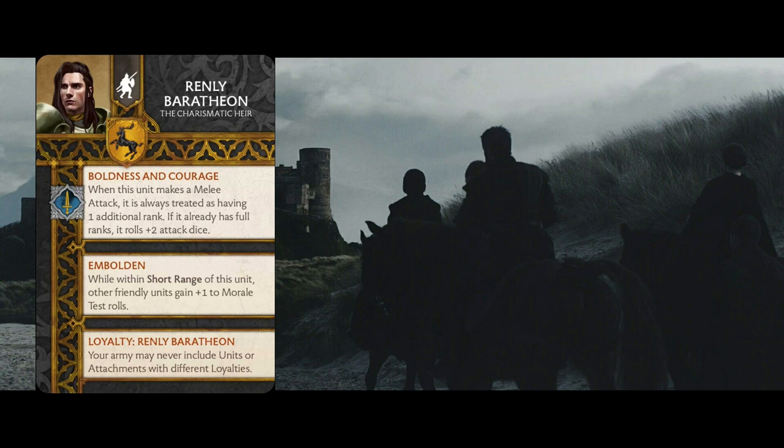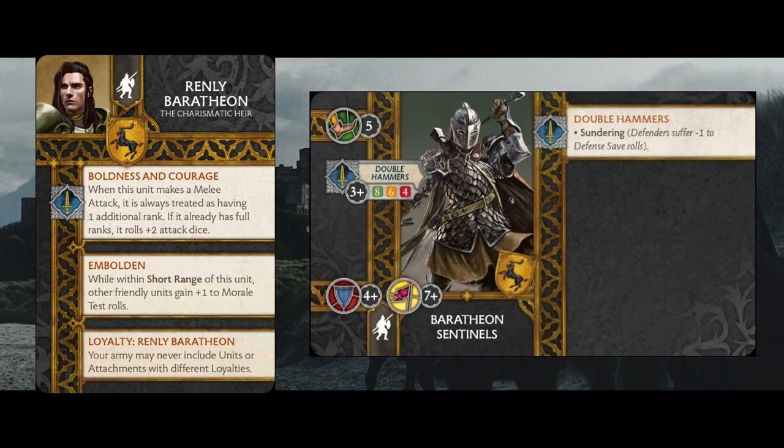When the Baratheon starter box first came out at Gen Con, I was putting Renly in a unit of Sentinels because it just made sense. It seemed like putting Boldness and Courage in a unit with Sundering and a bunch of dice that hits on threes was a great idea. But they have a four plus save, so they really weren't sustaining well in combat. And they have a seven plus morale and can't take advantage of the Emboldened because that affects all other units within short range - so Renly can't give that bonus to his own unit.